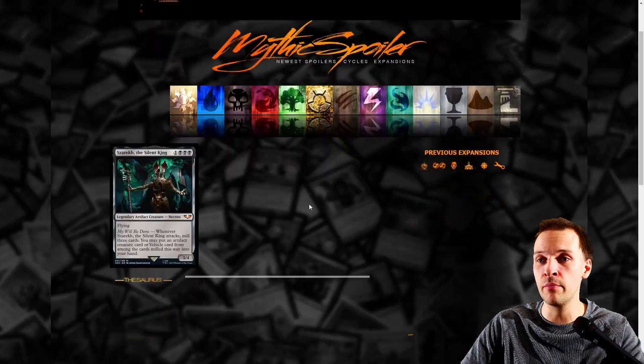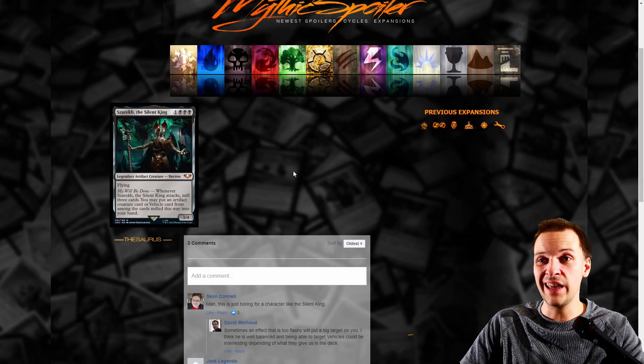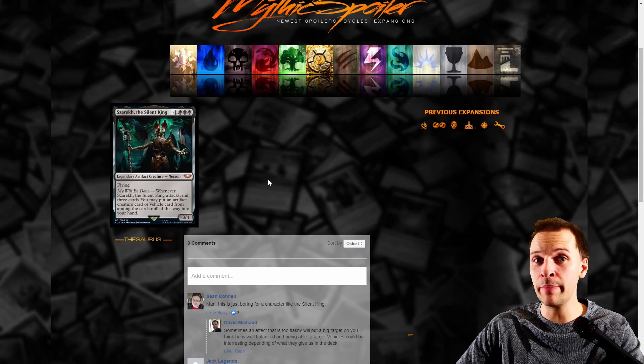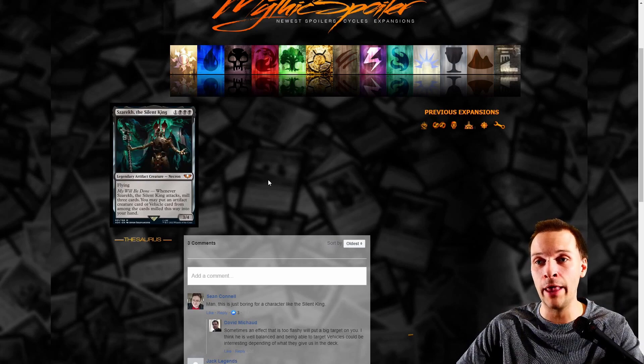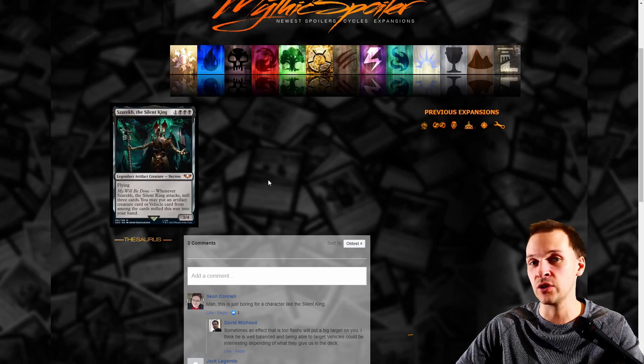Moving on, we have mono-black Necrons. Sarakef the Silent King has flying — the miniature in 40k actually has flying. 'My will be done' is also an ability they have in the 40k game. Whenever Sarakef attacks, mill three cards and put an artifact creature or Vizkopa card from among them into your hand. That's card draw in a bad way — it's like an anticipate on attack. A little too weak, only one color, and not good enough.